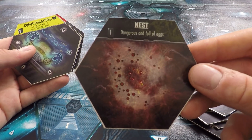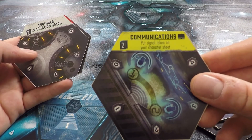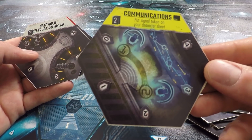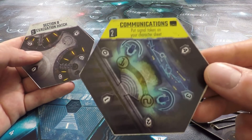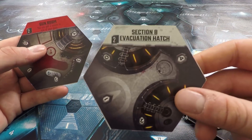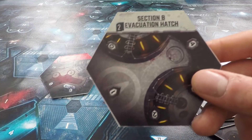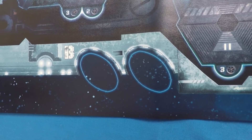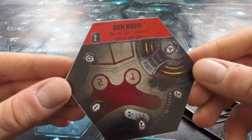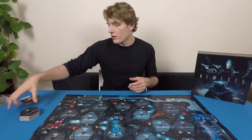This is the alien nest — it's full of eggs, so try and avoid it if possible. Here we've got communications, where we can send signals back to Earth or to other bases in the stars — we may need to go here depending on what our mission is. This is the Section B evacuation hatch, the same thing but for Section B of the escape pods. Finally, we've got the gun room, also known as an arsenal — this helps us get more ammunition. So now we're going to take these rooms and randomly put them out on the board.